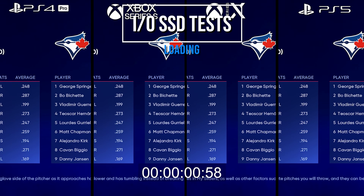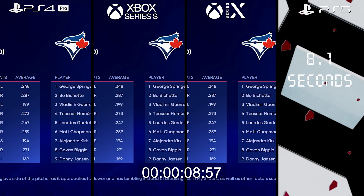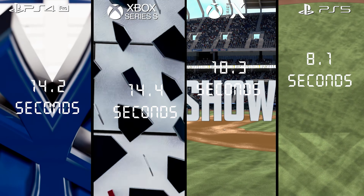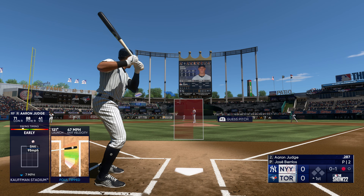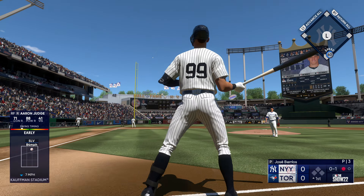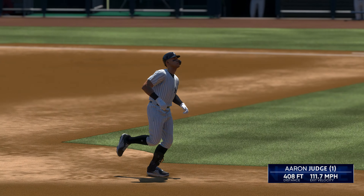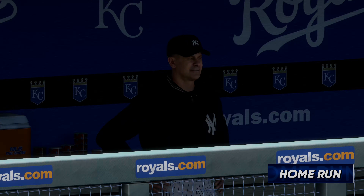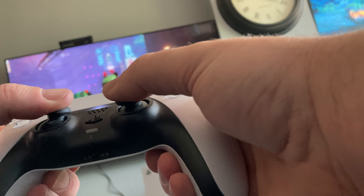Loading times, just to reinforce — this is a pretty low-fi port from last-generation releases. Loading straight into an exhibition match, we can see very close loading times between all three consoles, and even with a Pro powered by an SSD there's hardly anything between them. Overall it's a pretty decent port but not one that really adds a great deal. The PS5 and Series X are the only ones that feel like they're pushing above last generation, but not by a considerable amount.